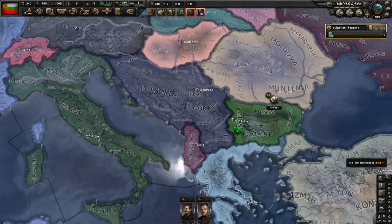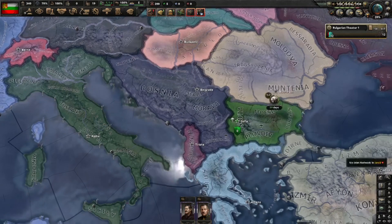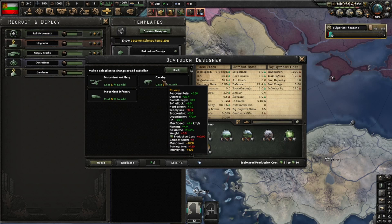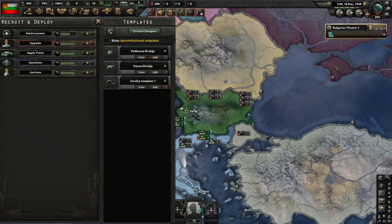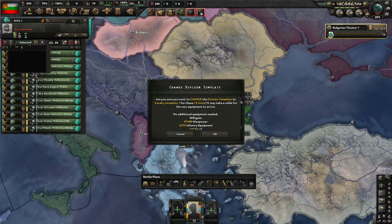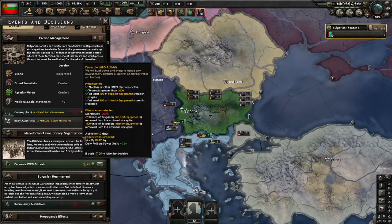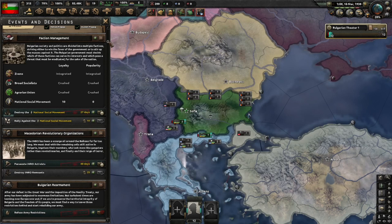We can go to our templates now, design a new template with a mobile battalion of one cavalry, give it a slightly different icon, and save it. Flip all of these guys to the cavalry template to free up a lot of equipment. All that freed-up equipment we can now use for 'Persecute IMRO Activists' — which requires equipment, manpower, and stockpile — and now we suddenly have that, so click it.